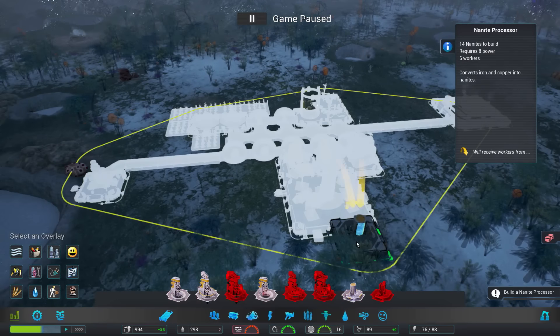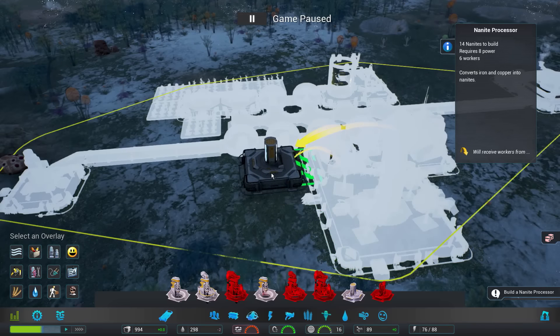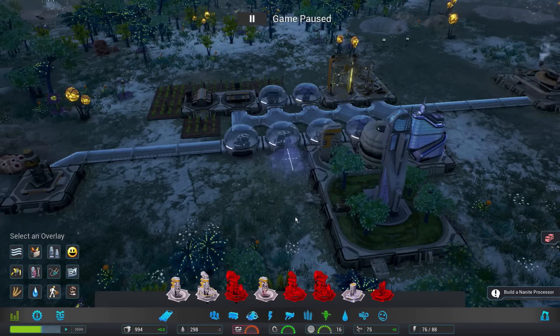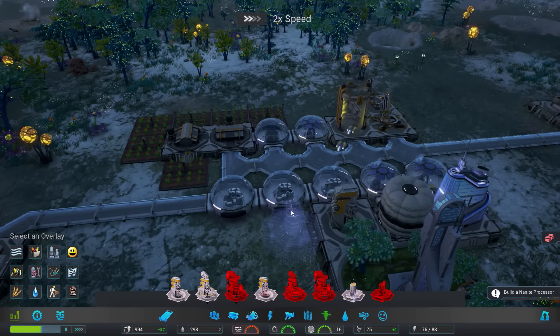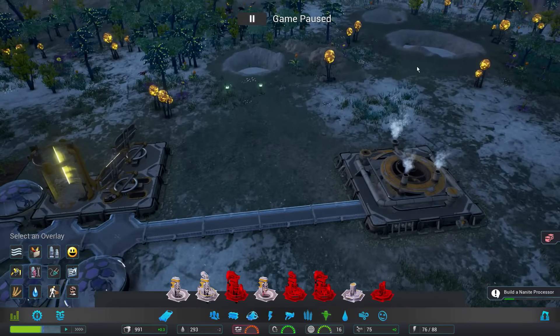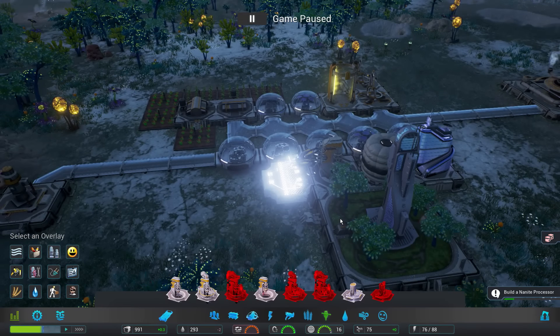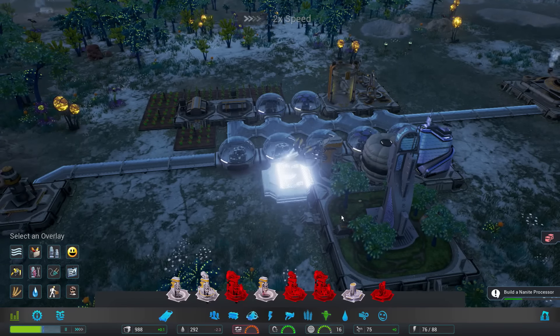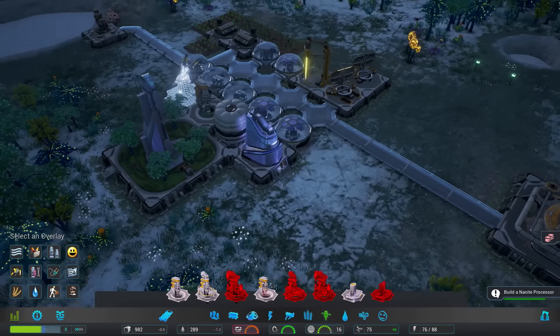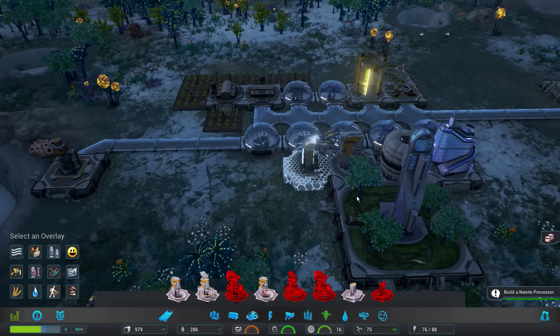You can place the nanite processor anywhere as long as you have power, but the drilling area is right here so I want to keep it relatively close. You don't want to have the processor all the way back here when your metal resource area is right there — that's a long walk. You kinda want to construct based on what's around you, otherwise, as I like to call it, pure savagery ensues.